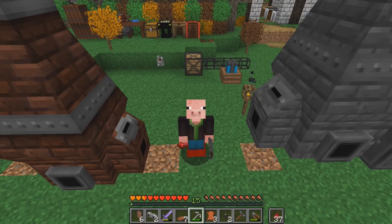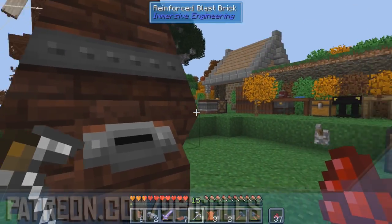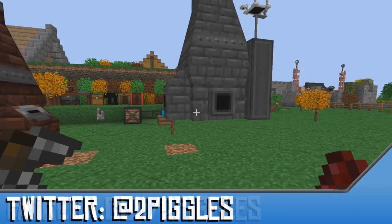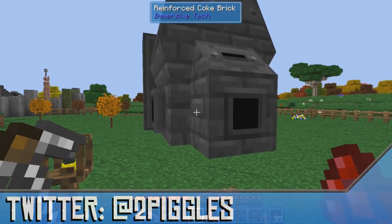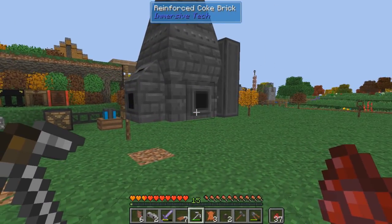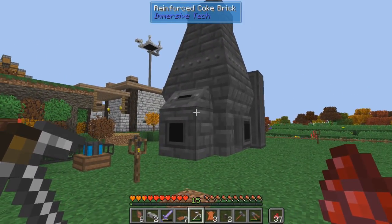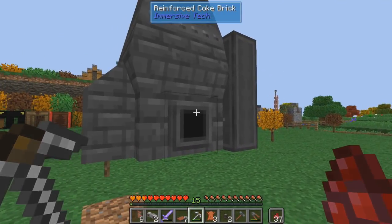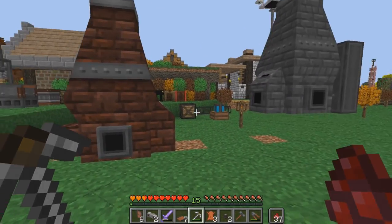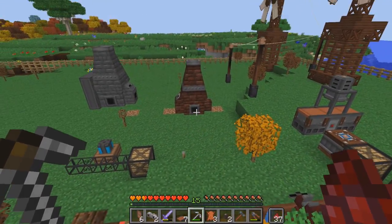Hey everybody, I'm the Picklesworth, and welcome back to SevTech Ages. Here we are where we last left off with this wonky crazy build. The rocket ship started to take off, but I took its motors away so it couldn't fly off. I haven't completely torn these things down because I wanted to make sure I got the correct dimensions for them — the space they take up — so that when we went to move it and do a build, we'd know where it goes. I have a feeling I know what I want to do with this episode, and getting good feedback from everybody helps Piggy know what to do.